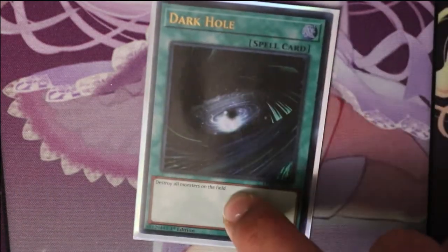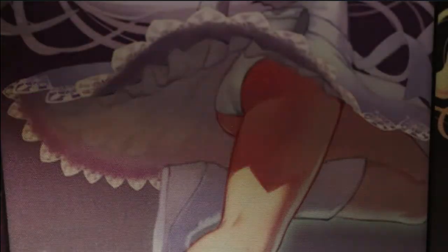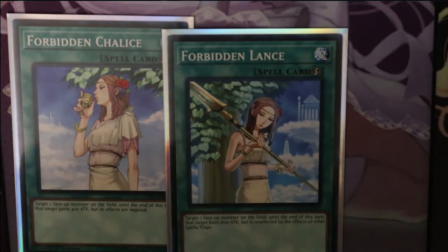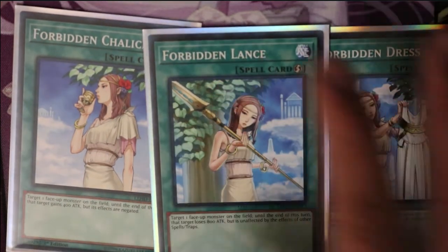One Dark Hole — ultra rare, kind of cool. Monster Reborn and Soul Charge for more revival. Hey True Name to get rid of that back row. Mystical Space Typhoon to get rid of more back row. And then we're going to have Forbidden Chalice, Forbidden Lance, and Forbidden Dress. Unfortunately, Forbidden Scripture was not in that starter deck, but you get these three — they're pretty powerful.